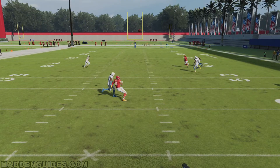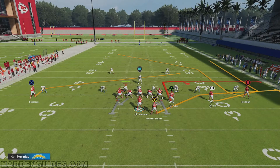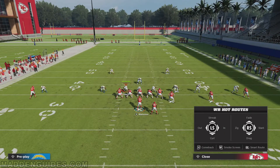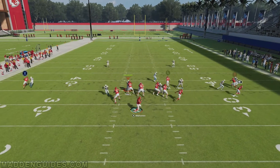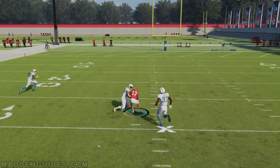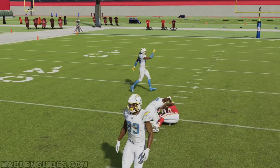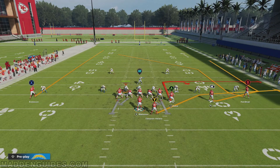Let's take a look at the play itself. The name of the play is called Deep Stick. This is an actual play — if you look at real game footage for the Chiefs, you'd find this play being run. It can attack man coverage and also zone coverage. For now, let's focus on man coverage, in particular cover two press coverage.